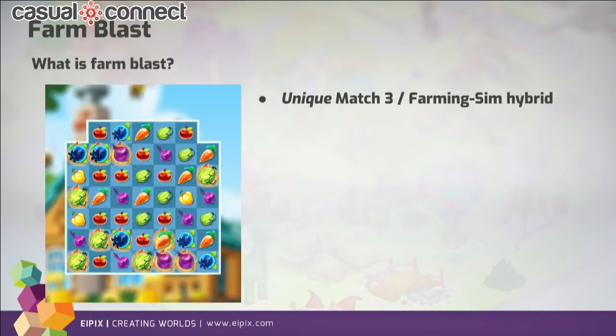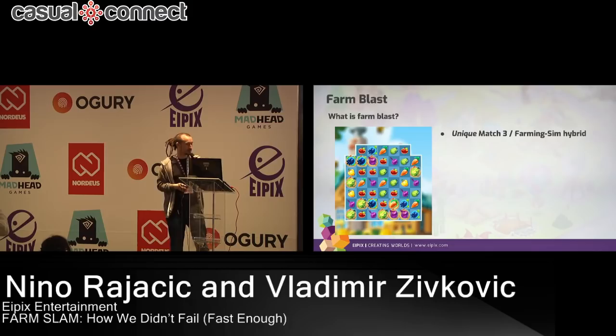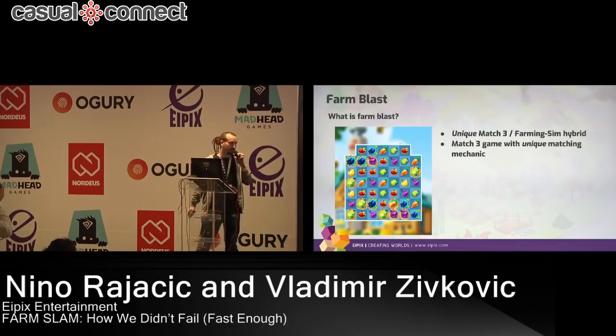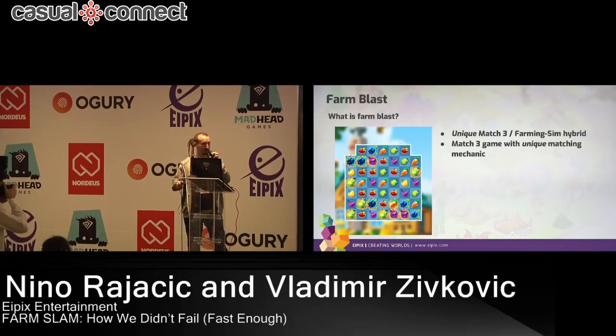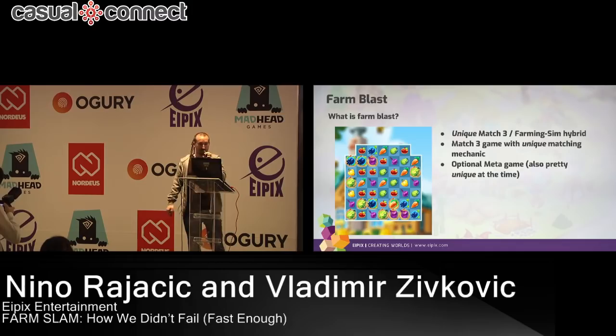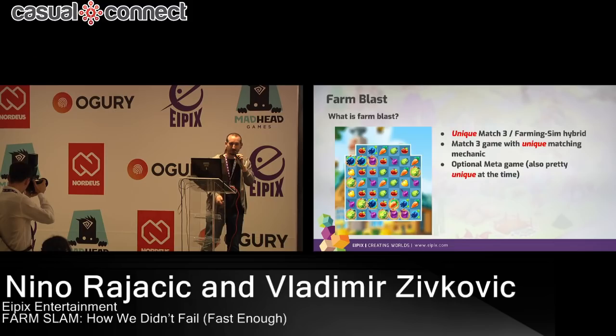Gardenscapes was just beginning to soft launch at that time, so it wasn't that popular — they were also experimenting. Led by the notion that we need to distinguish ourselves from other match-3 games, we wanted to make a brand new, unique match-3 mechanic, never seen before — heavily inspired by King's Pepper Panic. The idea behind the meta was to have it as a unique, separate gameplay feature that wouldn't get the player into the match-3 phase, and it was supposed to be this decorative narrative part of the game. So we went full-on uniqueness — everything should be unique, that was the only rule. And a bad rule.